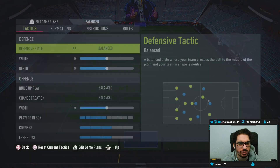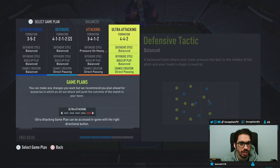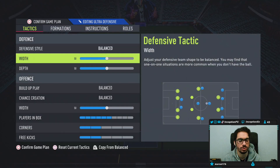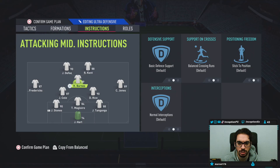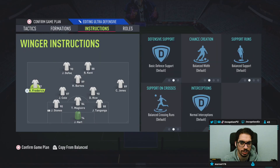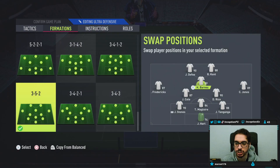Let me see if I have the 3-5-2 tactic from the pro player here. I do not, I'm going to have to go do that. 4-4-2 — I don't want to mess with these too much, so 3-5-2. Let me just go do that real quick. Okay, so we're good here. Instructions: nothing. You're on stay forward. Jermaine Defoe on the left side — yeah, we could do that actually.